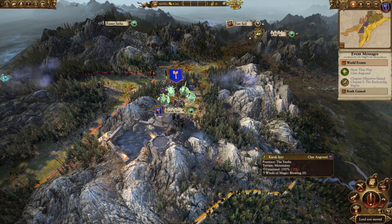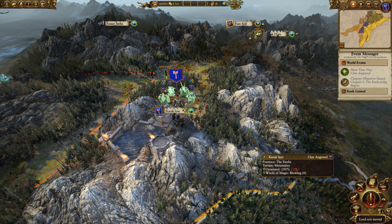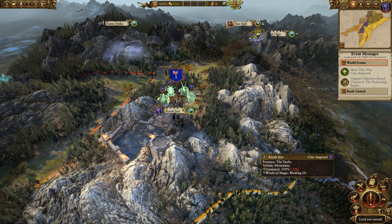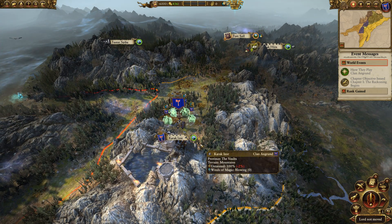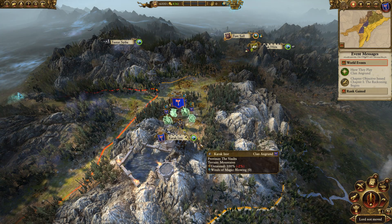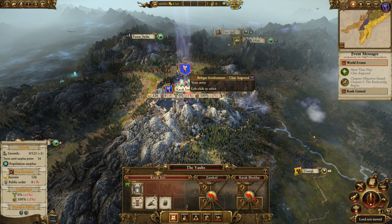Taking the number 4 spot goes to Belagar Ironhammer. His campaign is centered around getting back to Karak Apex. It is possible to pack up and leave straight away and go there and actually succeed in capturing it, but it can be quite challenging and only some of the most experienced players would be able to do that with relative ease. The other option is to expand in that direction, holding on to Karak Izzor — a good settlement but difficult to defend due to its layout — and just hold your position there as best you can. The problem with this province is that it's very difficult to defend and you can barely afford one full stack.